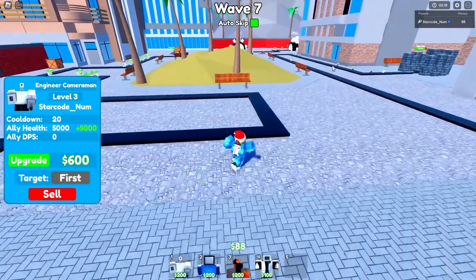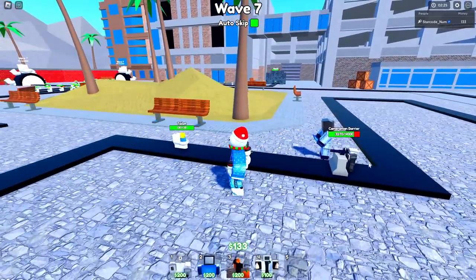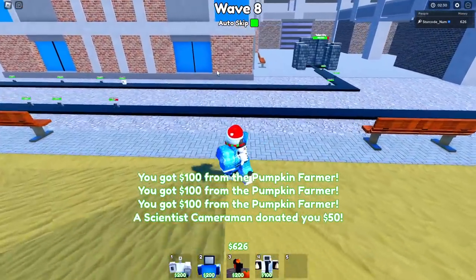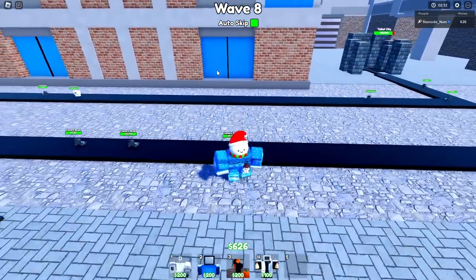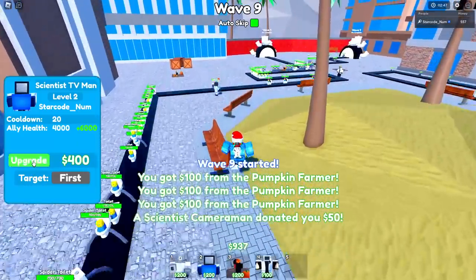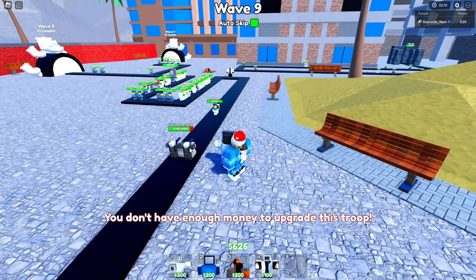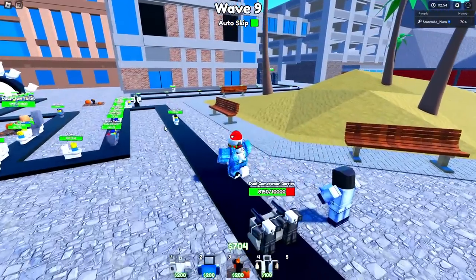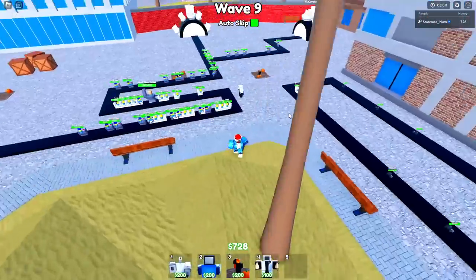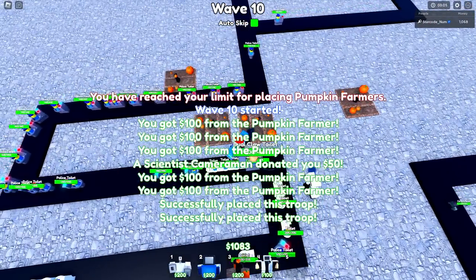I'm going to upgrade the engineer twice so that one of them has a ton of health. As you can see, my wall is holding back all of these units for a very long time, which is gonna allow me to place down a lot of these guys and give them a lot of time to keep spawning. You also want to begin upgrading the other wall as well.